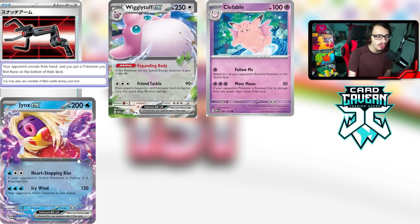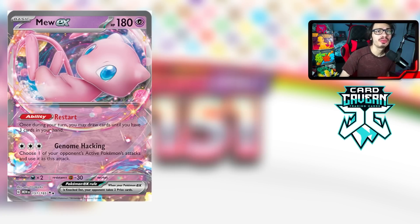At number one, probably to nobody's surprise, is Mew EX. This is the best card in the set — universally agreed upon as the strongest new card from Pokémon Card 151. Its ability lets you draw cards until you have three in hand, which is really good in a meta with Iono spam. The main selling point is the attack Genome Hacking — for no energy you can choose one of your opponent's active Pokémon's attacks and use it. Big one-prize Pokémon like Tyranitar V and Giratina V-Star can get knocked out very easily by Mew.